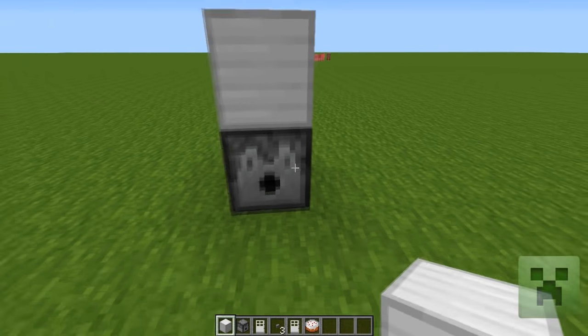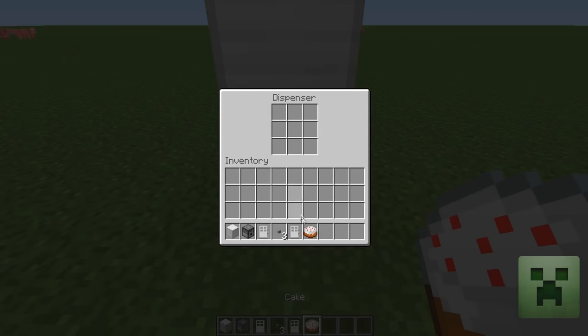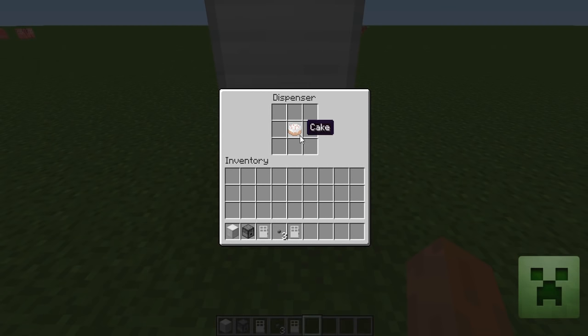So we're going to put the food in the dispenser by putting that in there. Whatever is in the middle is going to get spit out first, so right here is what you want your secondary choices to be.